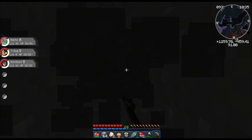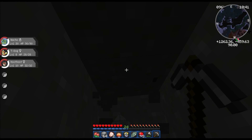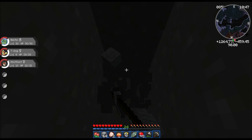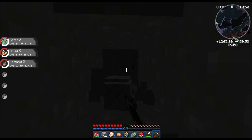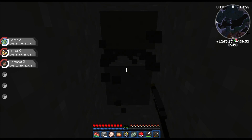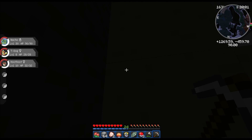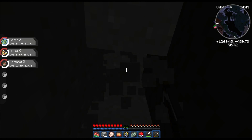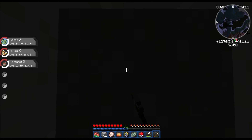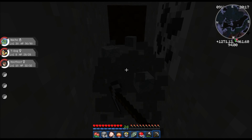I can just mine through this mountain, probably. It will take a while, but I might find some bauxite on the way. Or I can just get to the other side of the mountain. Oh, gravel. So that means we're getting close-ish. Let me get back up to the surface, or on the other side of the mountain preferably. Some coal — at least we found something.